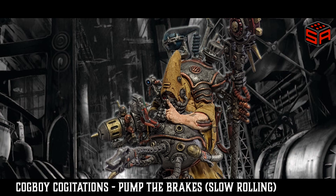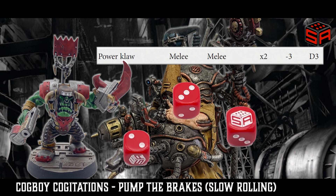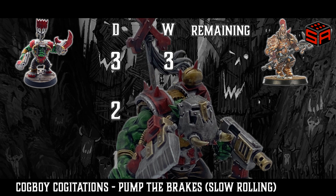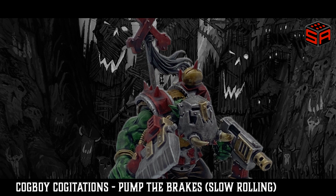Against a two or more wound model, you need to know the damage of the attack that took your target down to zero wounds. Let's put the Power Claw up against a three wound model. If three attacks from the Power Claw get through the target's armor, if you roll all the damage dice at once and you get a two, three, and a six — which are effectively one, two, and three damage — you have no idea which attack dealt the damage that took the target down to zero wounds. If the order was two damage, one damage, and then three, you would only roll one die for the injury roll as that was the attack that took your target down to zero wounds. If the order was three damage, two, and then one, you would roll three dice for the injury roll as the first attack had three damage and took your target down to zero wounds all on its own. Slow rolling prevents this confusion and ambiguity, keeping the order clear and the outcome obvious.